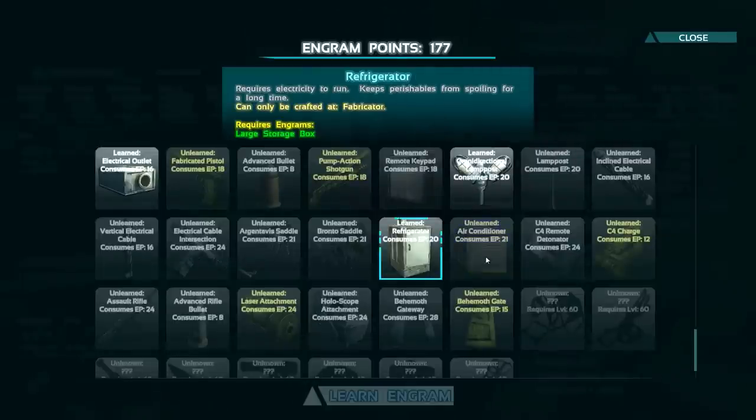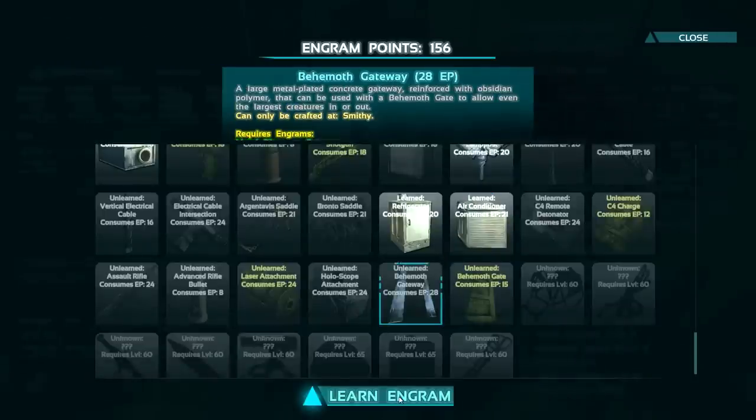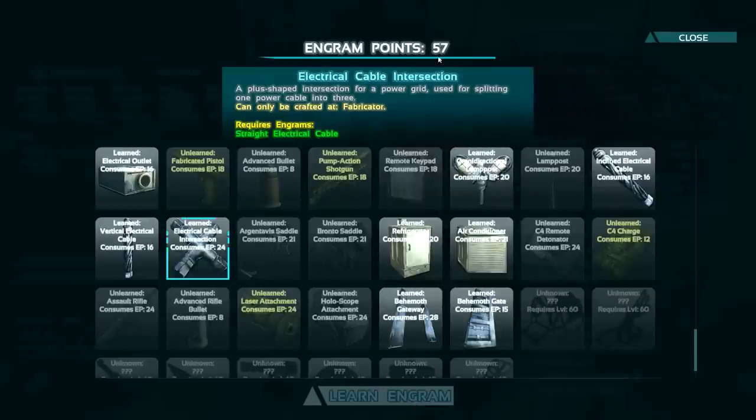The fridge we're gonna want to invest in, the air conditioner as well. We're gonna have to start gathering stuff for those. The behemoth gates we want to invest in - one of those along with the gateway. Once we have those two crafted we can build an actual pen up here, which means we can store whatever dinosaurs we want. No more missing out on a mammoth or brontosaurus because they're too big - once we get this we can tame whatever we want.